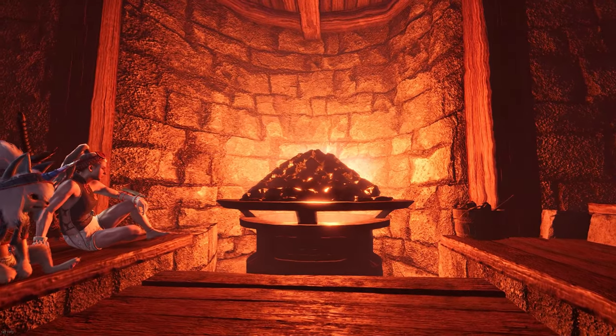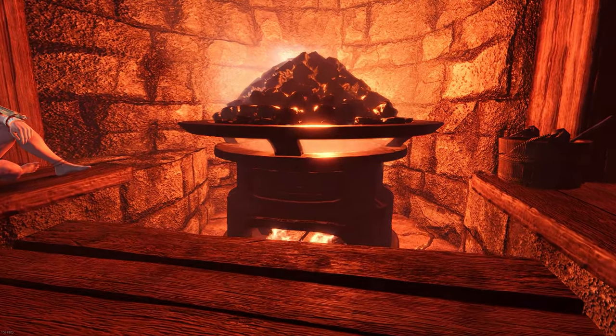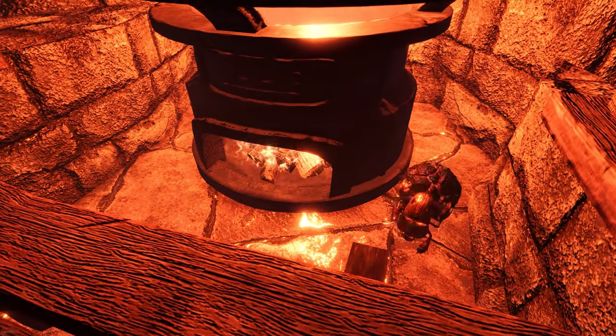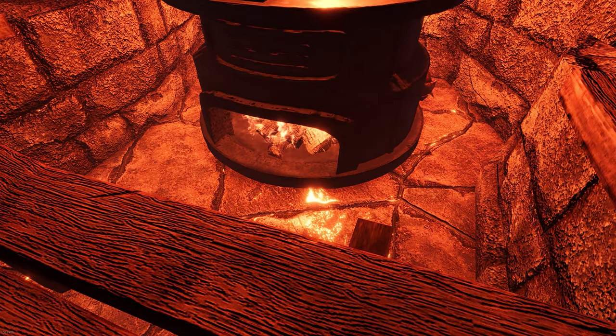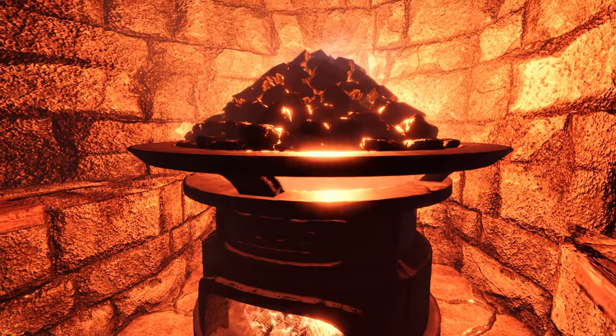Now, you might be wondering what they use to heat the sauna. Well, if you take a closer look underneath, you can see none other than a bomb beetle tending the fire and adding hot lava rocks that they roll around to it. It's a neat little detail that's very easy to overlook, and props to the devs for going the extra mile to add it in.